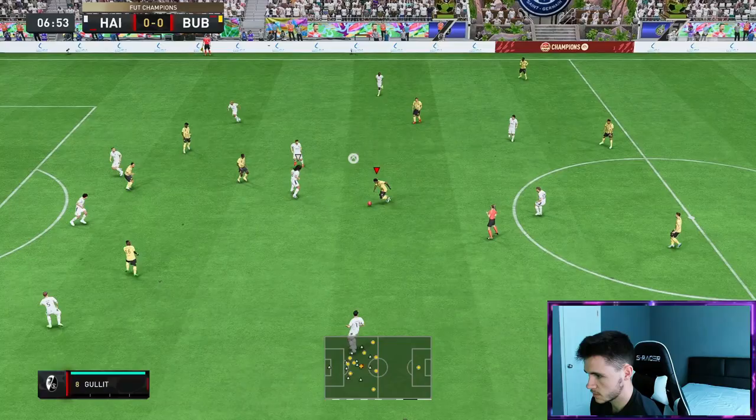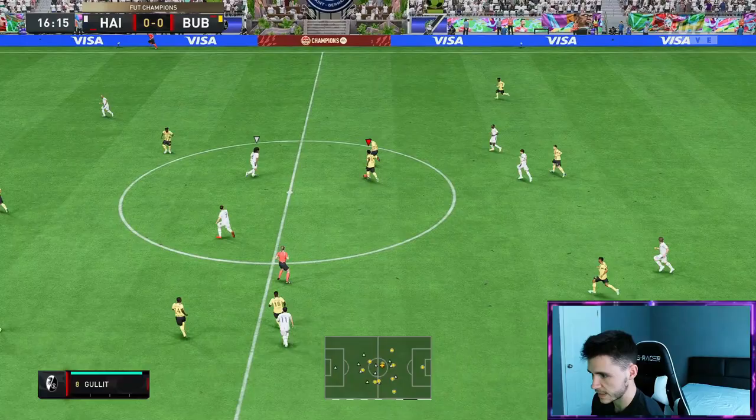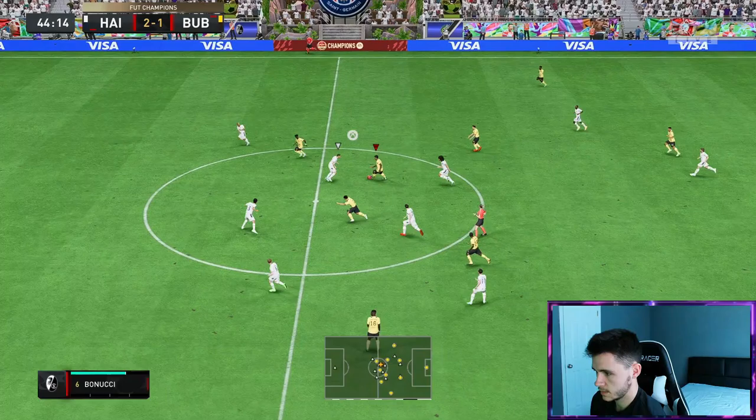Nice interception right there as well — it's a good tackle. He's in the middle. Try a power shot — Luis Gustavo, oh that was nice boys. Oh, it's a lovely interception again. Take your space — gets cleaned by Rude Hullet. Good ball and it all comes from a Luis Gustavo interception. That's brilliant.